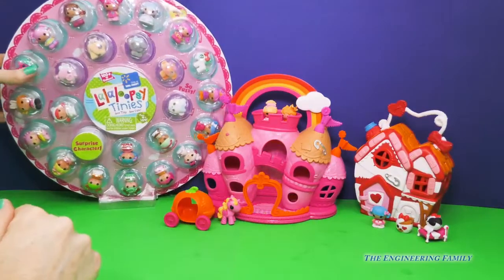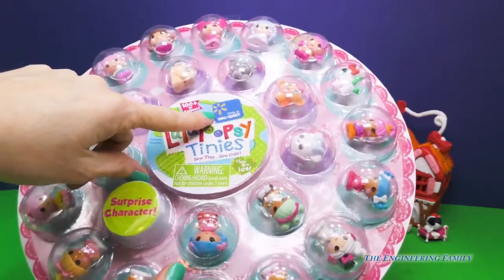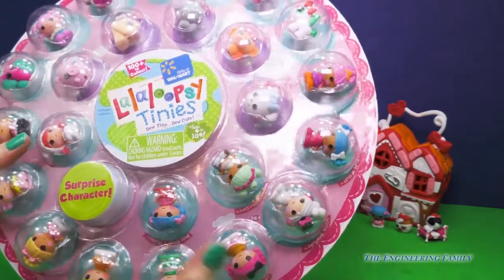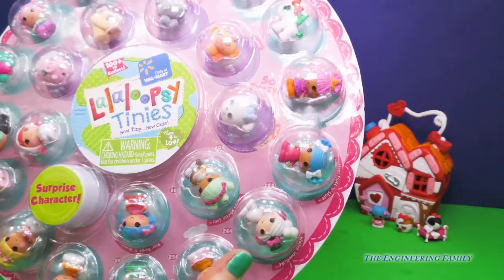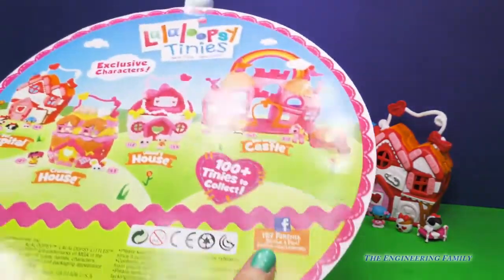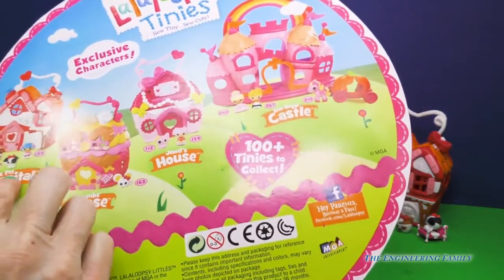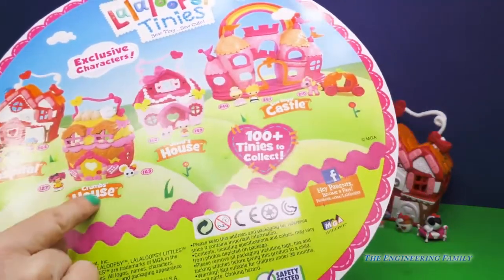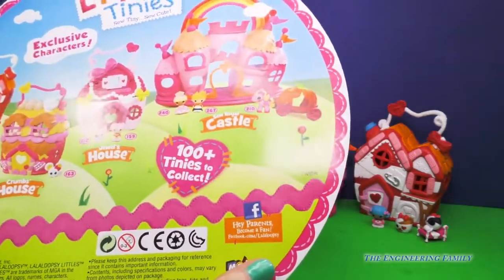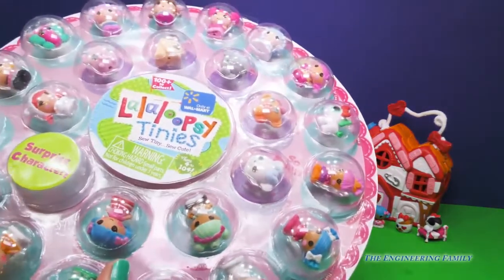This is part of Series 2 and we got this at Walmart — it's only a thing you can find at Walmart. We're gonna open this up and talk about each and every character, and there's a lot. We can collect over a hundred of them. We already have the Soul Royal Castle and Rosie's Pet Hospital, but we're missing Crumb's house and Jewel's house, but I have a feeling they're coming up real soon. Let's open this up and check out each of the characters.